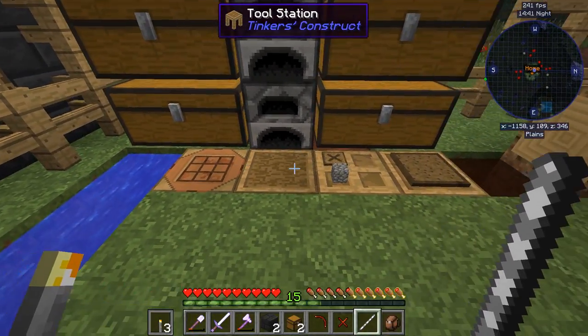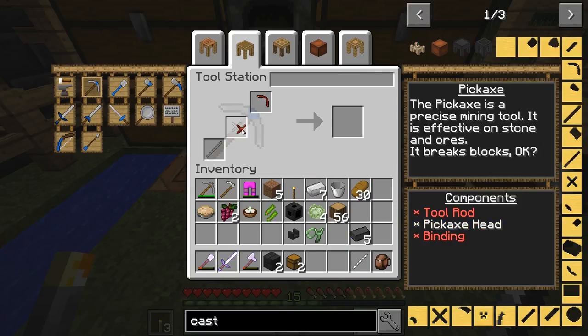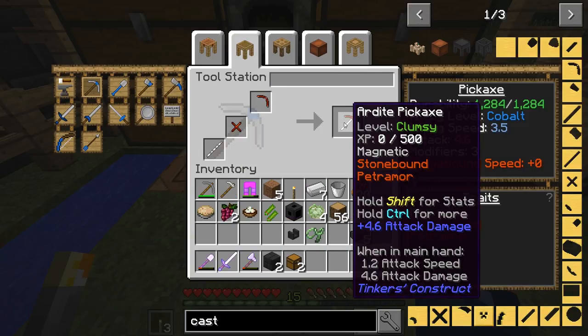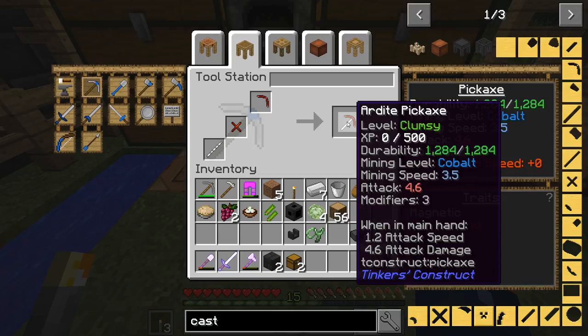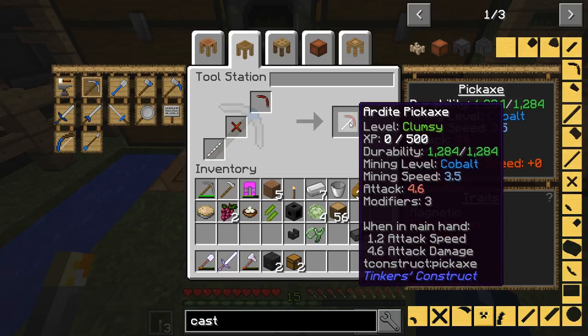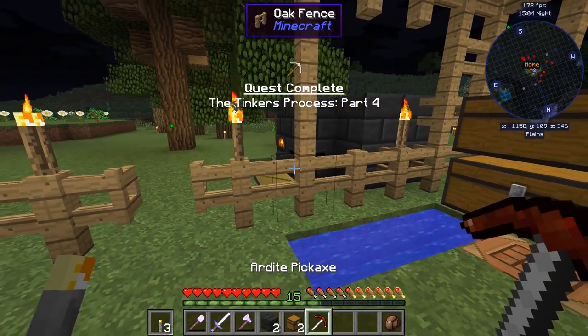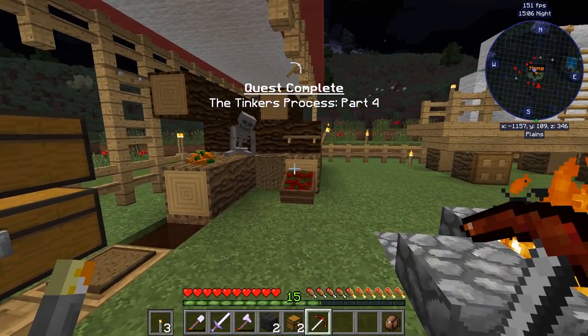Let's go ahead and craft this thing — it's a regular pick except we have access to aridite. It does have good durability, pretty decent mining speed, and pretty decent attack. We also have the mod that adds experience to the tool so we can continue to add modifiers — we have three modifier slots and can have multiple modifiers. Sweet.